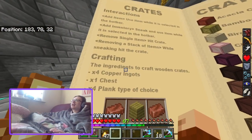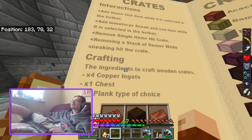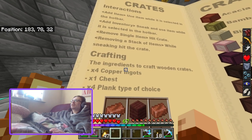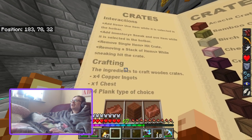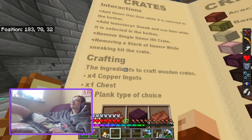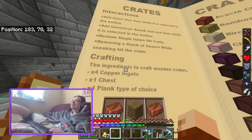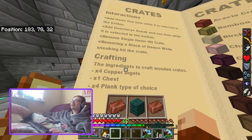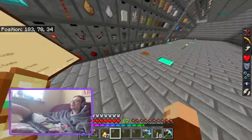Interactions: to add an item, use the item while it is selected in the hotbar. To add inventory, sneak and add item while it is in the hotbar. To remove a single item, hit the crate; to remove a stack, sneak and hit the crate. The crafting recipe is 4 copper, a chest, and 4 planks.